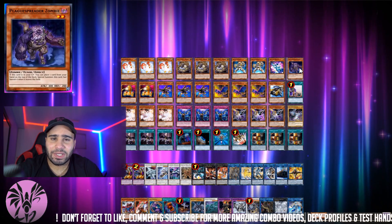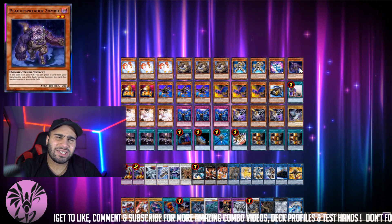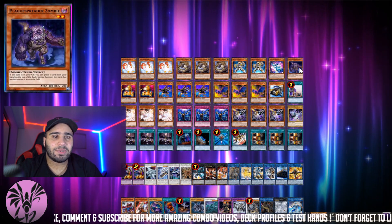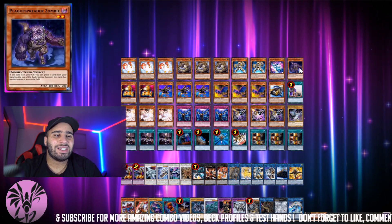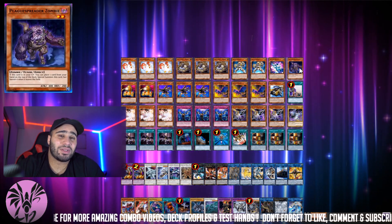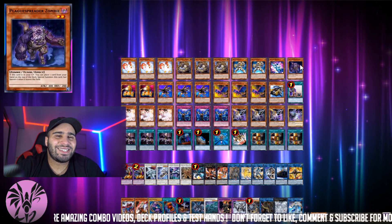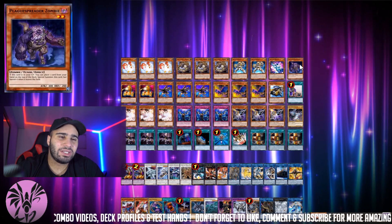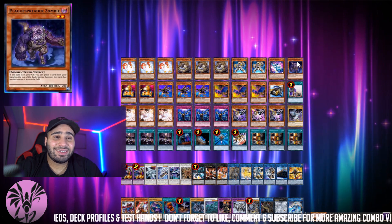And then obviously Black Spreader Zombie, which is involved in the combos. If Jet Synchron was actually a thing the combo would be a little bit cleaner because Jet Synchron would actually be able to combo itself. But unfortunately Black Spreader is not too great. Even if you play Needlefiber, it doesn't really achieve much on its own because you can't really special summon other good tuners. I mean there are good tuners out there, but then your deck gets denaturalized and you're not really playing an ABC deck anymore.